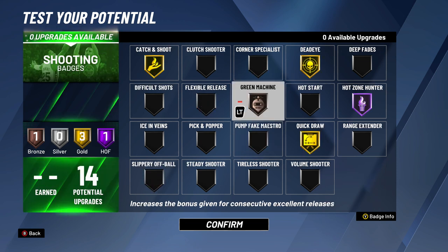And lastly for shooting: gold quick draw and dead eye, hall of fame hot zone hunter, gold catch and shoot, and bronze green machine — to be the best catch-and-shoot player you can be. This build is set up to master his role on offense as an off-ball threat, basically forcing you not to do too much else because you'll get stripped, and it's ready to slide to the floor at a moment's notice to grab boards and shoot.